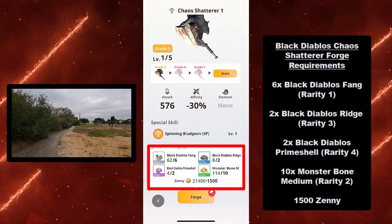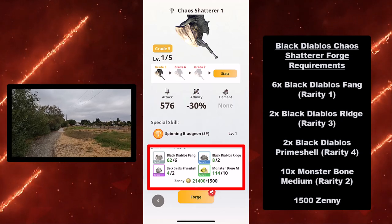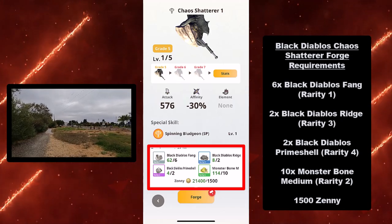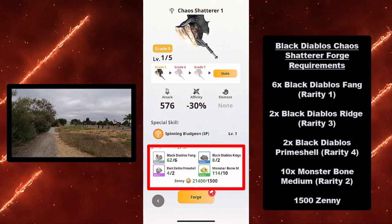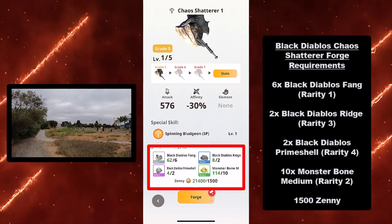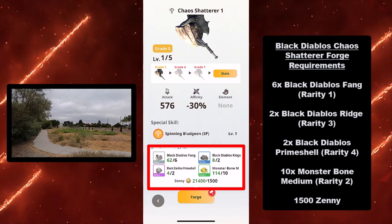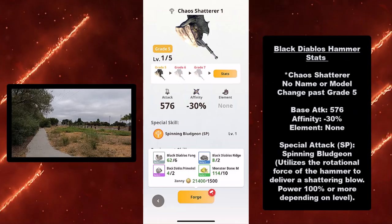Here are the Black Diablos Chaos Shatterer forge requirements. The materials you need to craft this weapon are 6 Black Diablos Fangs (rarity 1), 2 Black Diablos Ridges (rarity 3), 2 Black Diablos Pimeshells (rarity 4), and 10 Monster Bones Medium-Sized (rarity 2). You also need 1500 zeny.